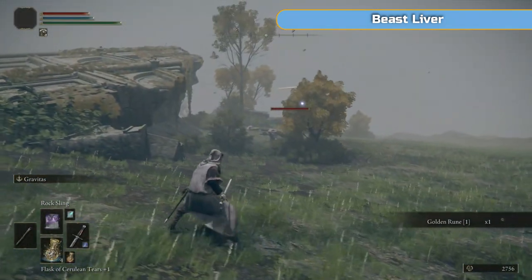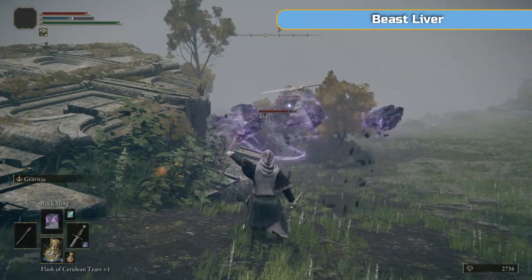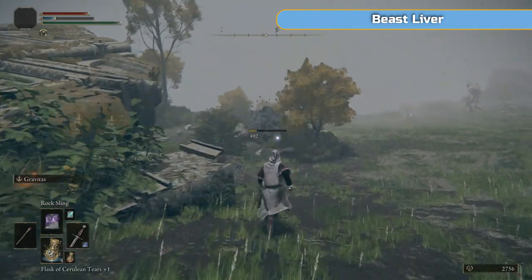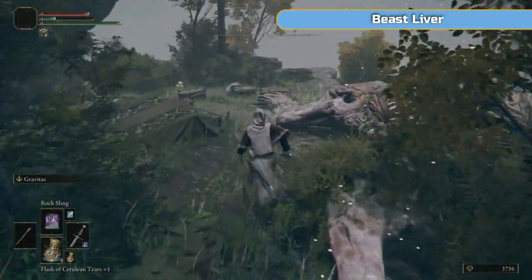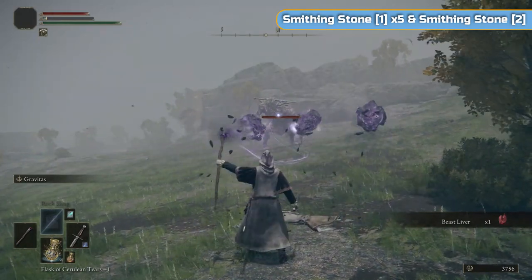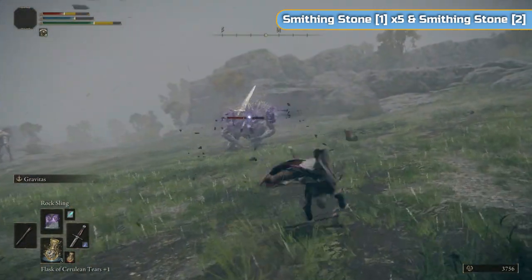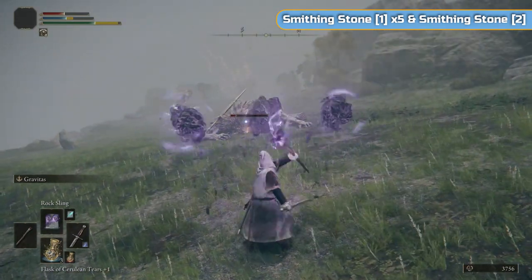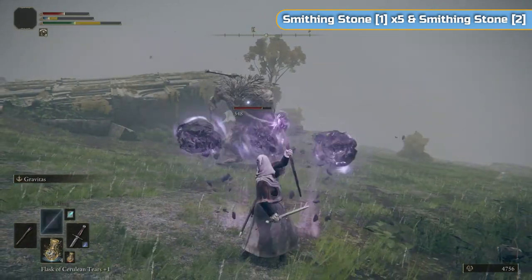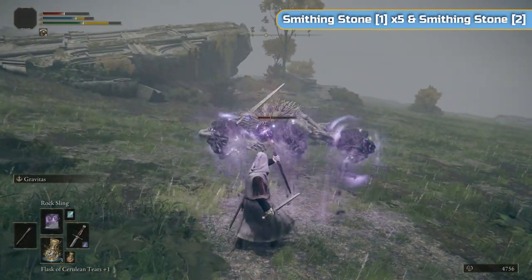There are quite a few giants up here. These giants should not be a problem for you at all. You might as well kill them all - I think there's five up here, so that's five thousand runes. If you hit these guys in the head they hold their head - they have a weak point in the head - and after a couple of hits they just drop anyway.